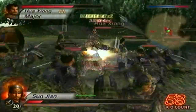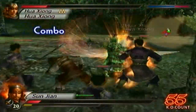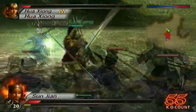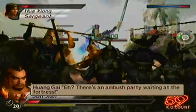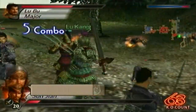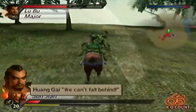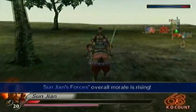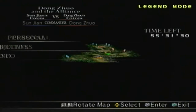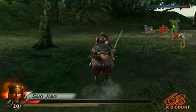It seems like the entire universe is attacking me at the same time, so I gotta be careful. I defeated every enemy general. Now all I have to do is secure the two gates, and I have a minute and a half to get to Dong Zhuo and secure the two gates. I'm going to be racing against time.